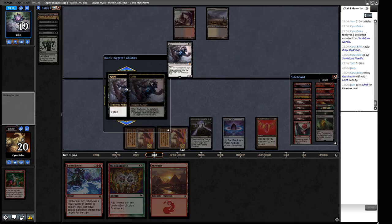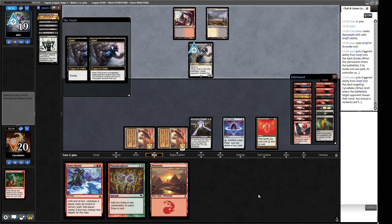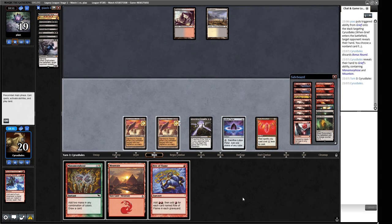Another evoked Grief - we're probably losing Bonus Round again. But our opponent is Hellbent and we have a Leyline in play, so we can take a few turns drawing cards. As we've seen, you can do a lot of silly stuff with this deck out of nowhere. We draw a Rite of Flame - not the one we want. We play our Mountain and decide we don't need to go all-in now since our opponent is Hellbent.